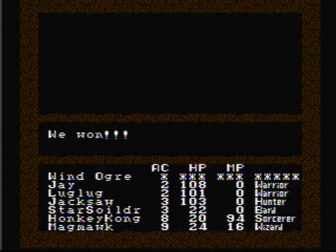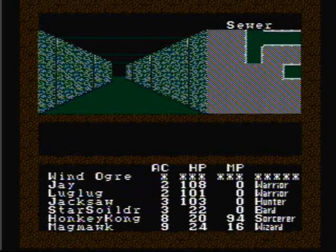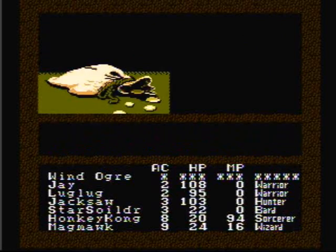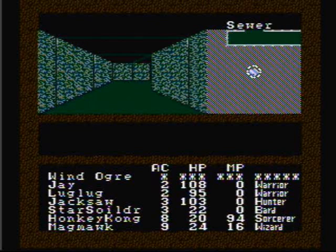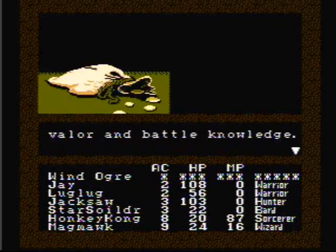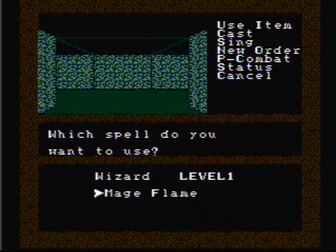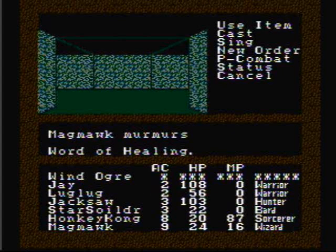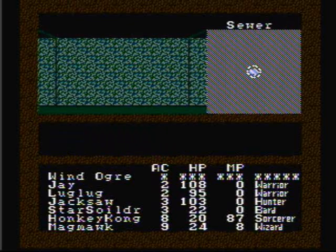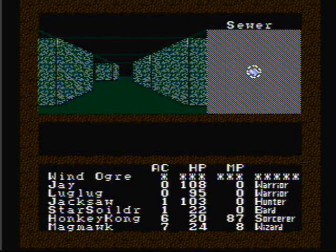That was just seven orc leaders who got their ass whooped. Let's have Star Soldier sing us another Repel Spell song. That was just four sorcerers who got their asses kicked. That was eight sorcerers, and it did take me a while to beat them all. Luglug got beat up a little bit, so let's go ahead and heal. Once you reach this point, make sure you have everybody healed up and have Star Soldier sing the Seeker's Ballad — that will give us negative two to our armor class.